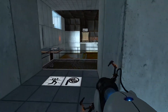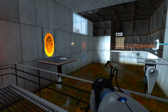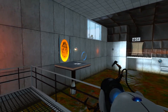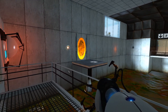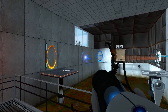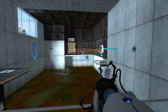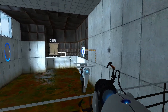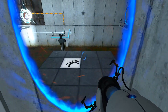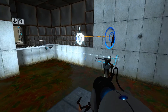This is much fun. Please note that we have added a consequence for failure. Any contact with the chamber floor will result in an unsatisfactory mark on your official testing record, followed by death. Good luck. So this is what you gotta do here — you gotta go through the orange portal and put the blue portal right there so that it's in line with the little catcher thing. Then put the blue portal right there and wait for this to come back around.